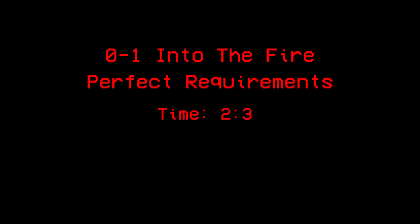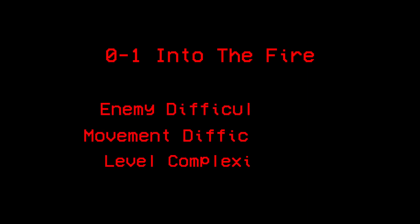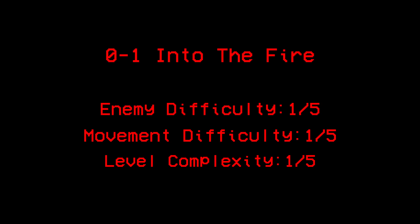0-1: Into the Fire. The perfect requirements for this level are: Time — 2 minutes and 30 seconds, Kills — 71, and Style — 7000. This is the first level in the game. It's really easy compared to most levels, so it shouldn't take too long to do this. Also, don't be ashamed for not being able to perfect a level. This game is hard and everyone has to start somewhere.